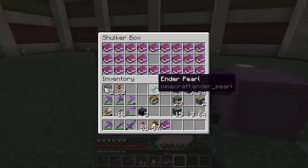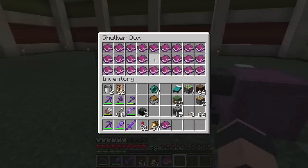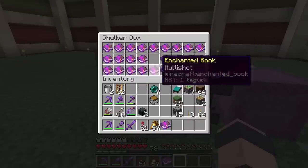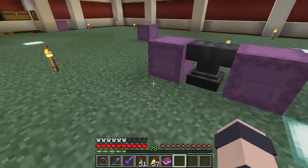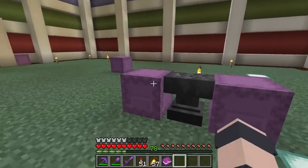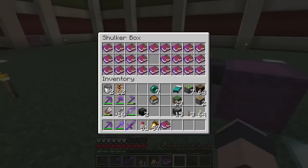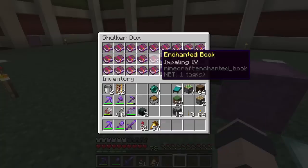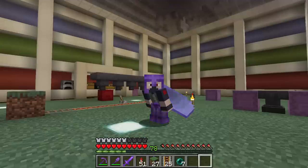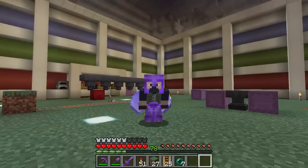Let's say we put Impaling on a trident and then want to do another trident — uh oh, there's no more Impaling books because we used the only one. So the idea is we have a button by our shulker boxes — we press it and it instantly switches to a brand new one full of all the enchantments again. There'll be no waiting time, everything will be at our fingertips. It's gonna be amazing!